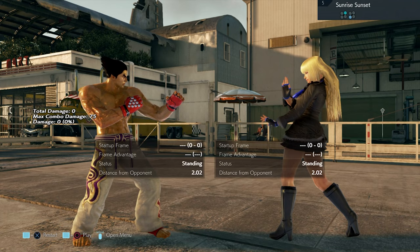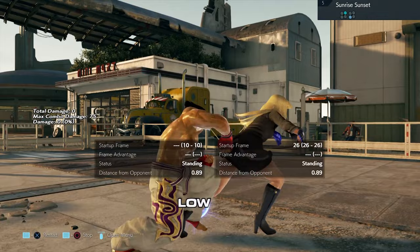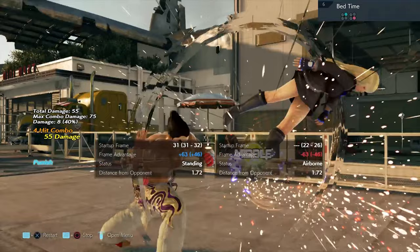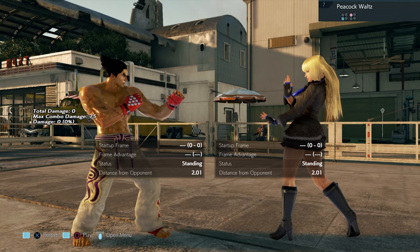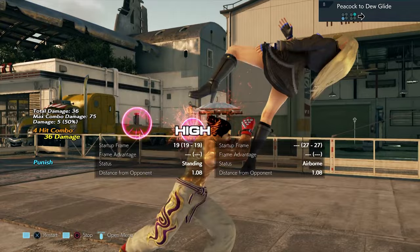Sunrise Sunset can either be low parried or blocked, and then twin pistons — up to you, but I'd go for twin pistons. This next move: duck the high and punish with whilst rising 2. Peacock Waltz is a back one-two which will give you opportunity to do some sort of mix-up afterwards. Twin pistons this.